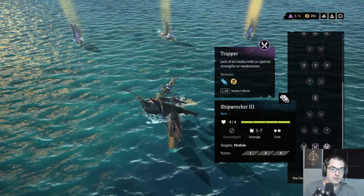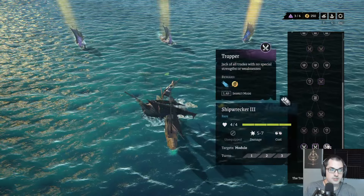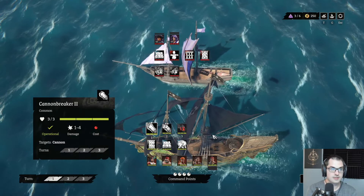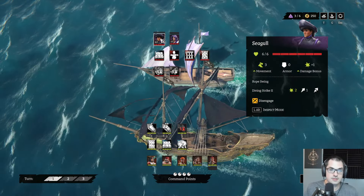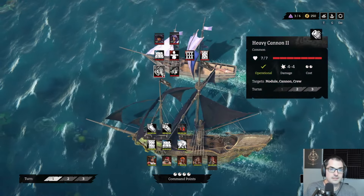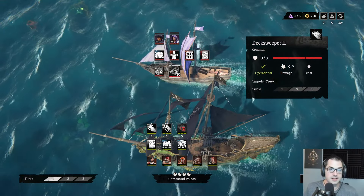We can take out this trapper and we'll get rewarded with a shipwrecker cannon. I don't really like the rewards from the other two, so I like this trapper. Getting good cannons early can really help make all the remaining encounters easier. We've got new enemy types aboard — seagulls and harpooners who can throw javelins. They've got a heavy cannon that does four damage. We're going to hate that. And a deck sweeper.